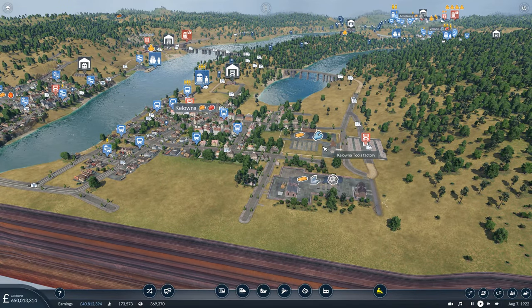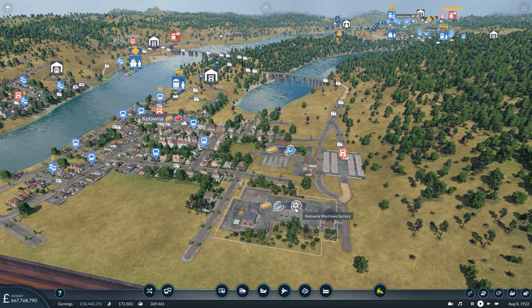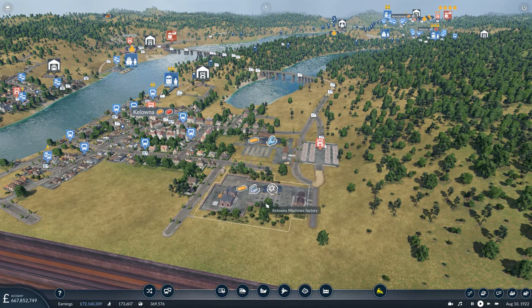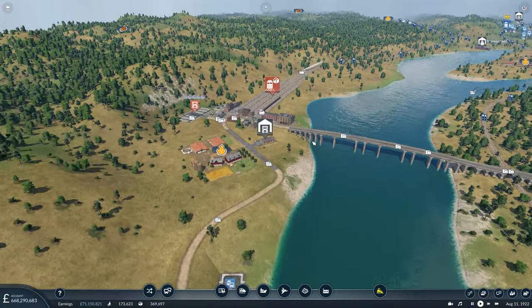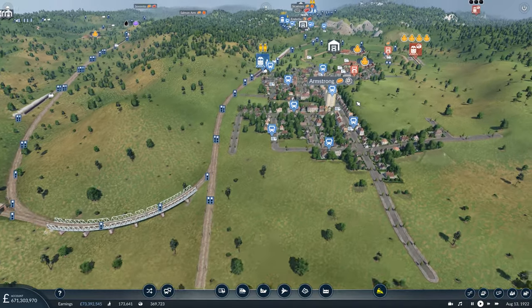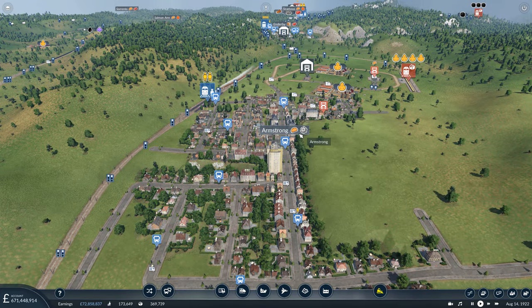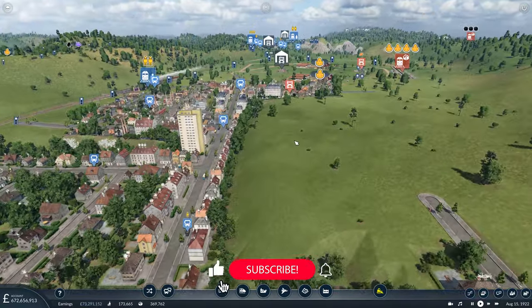Previously we'd started supplying the two factories down here with the planks and the steel that they require for production. The next thing I'd like to do is start to get these machines that will eventually be produced shipped up to the goods freight yard up here, and then delivered on into Armstrong first of all. We already supply Armstrong with a supply of food, so if we can also start hitting this machinery demand as well, then we should start seeing some pretty nice growth in Armstrong.